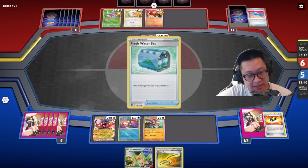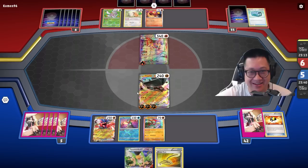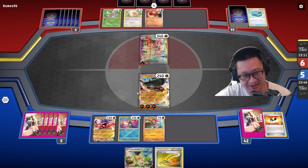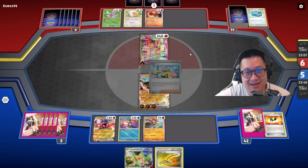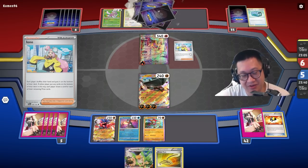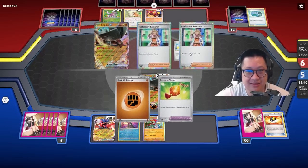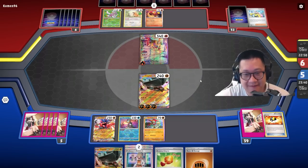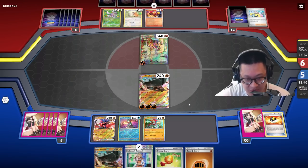Hawlucha will come up, and then I'll throw this in here. The Fresh Water Set healed everything up, so he can actually do everything — that's crazy. And he got the Iono, and that helps me out quite a bit. And we have to give the Hawlucha up and then charge up a new Ting Lu here.